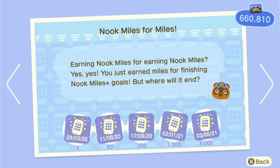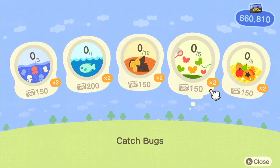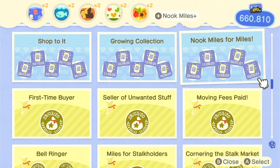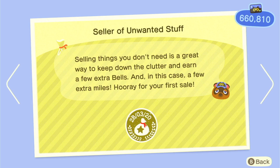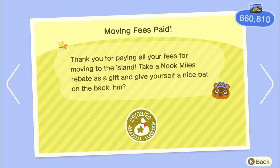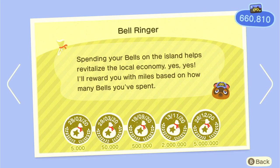Nook Miles for Miles is about doing the daily tasks — I have a separate video on how to do those efficiently so I won't cover it here. First time buyer is another basic one — just buy something. Same thing with selling stuff. And there's one for paying off your first loan, which unfortunately is just one of many.